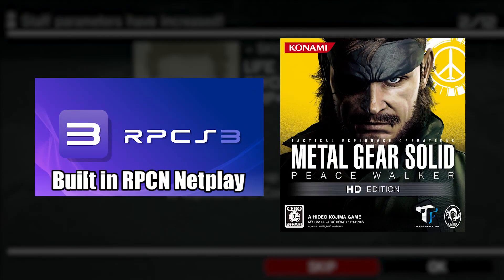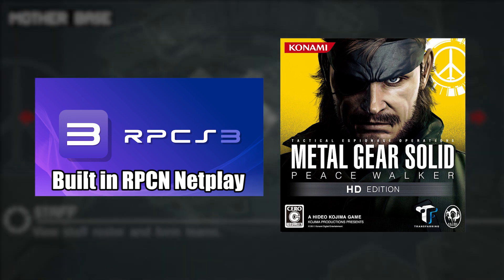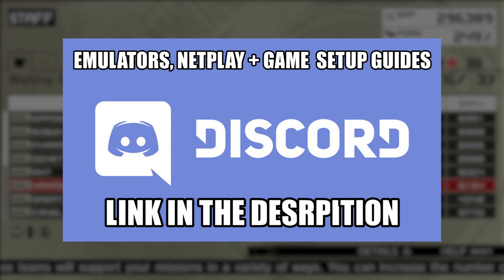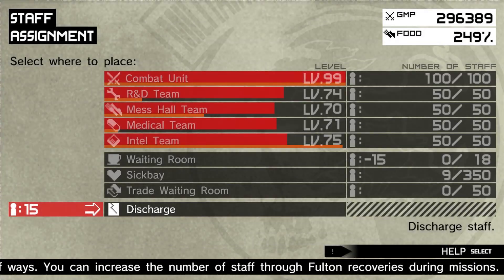As I said earlier in the video, if you want to set up RPCS3 emulator for yourself and play Peace Walker online with your friends in co-op or versus, join my Discord community for full setup guides on the emulator and getting online to get you playing. All links are in the description below, so be sure to check it out. We've got plenty of support there. But until next time guys, bon voyage and thanks for watching.